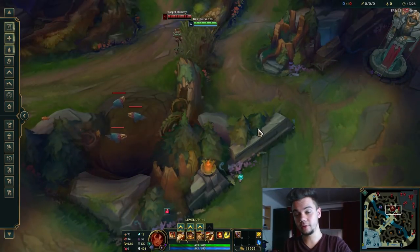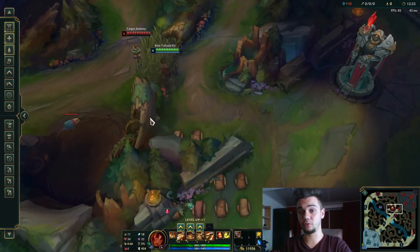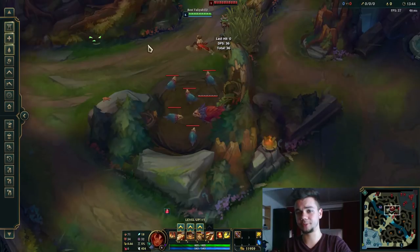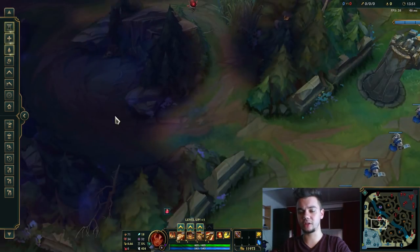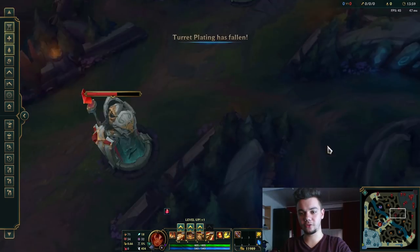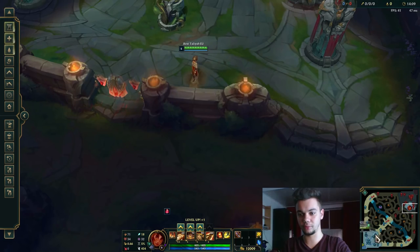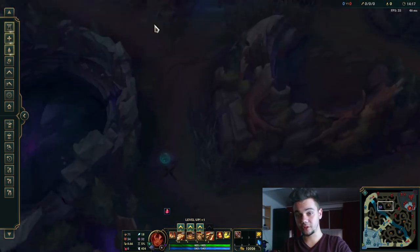I've done 4-man ults here. And the W of Taliyah works the same way — there are many champions where you can do their burst from here, like Vel'Koz, but Vel'Koz needs a channel so they have time to react. Usually they don't have time to react to an instant burst spell like Taliyah's, especially since it's a bit hard to see. There are many angles you can practice, but these are the most common ones — about 7 or 8 spots around here.